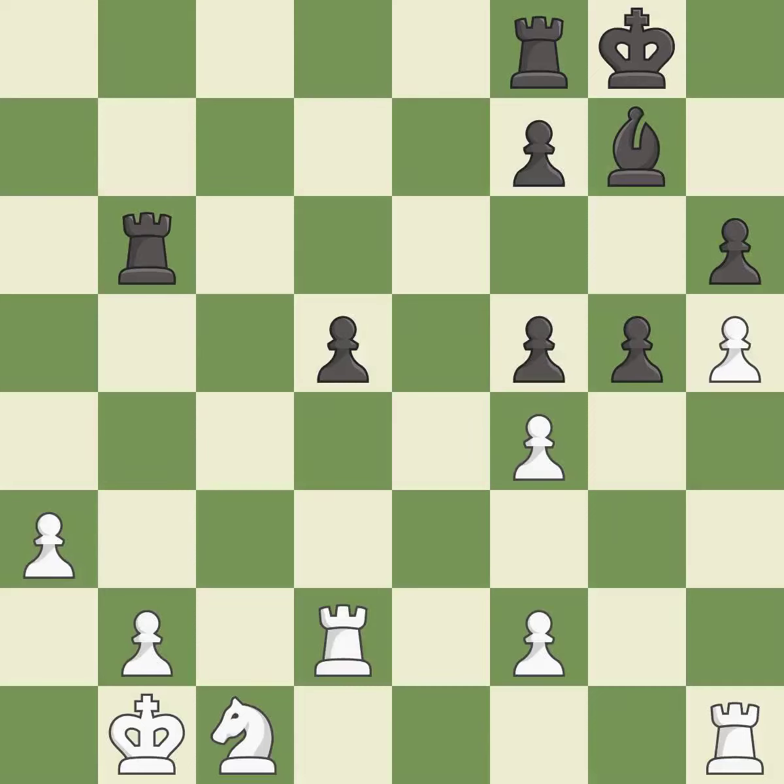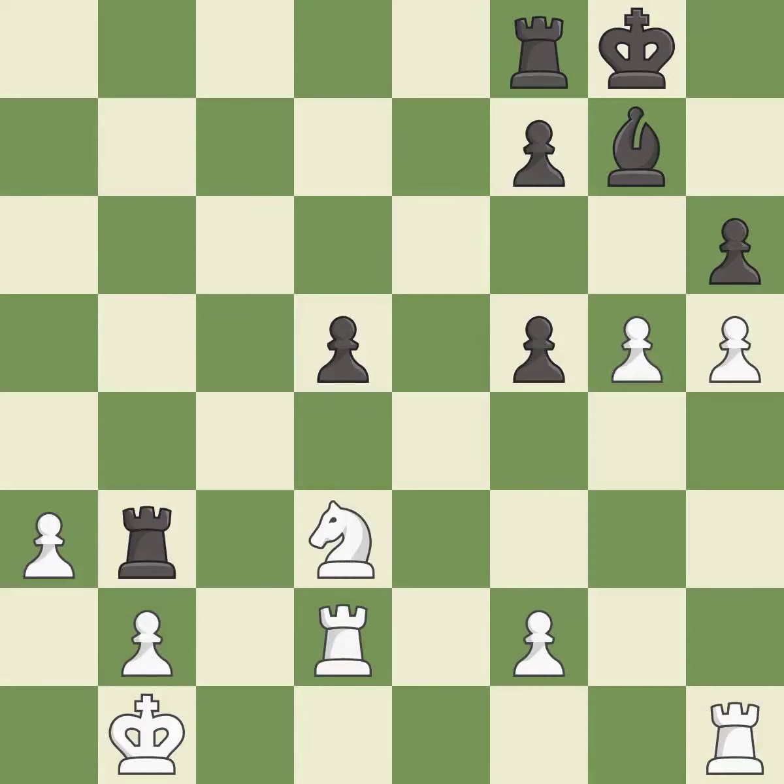Very precise — it is best. This threatens to take an open file with a rook — it is an inaccuracy. This ignores an opportunity to threaten winning a pawn. This allows the opponent to win a tempo by threatening a rook — it is a mistake. That's what I would have recommended — it is best. Takes back — it is good. The opposing bishop is kicked by a pawn and must now move or be captured — it is best. This wins a tempo by threatening a rook and forcing it to move away — it is best.